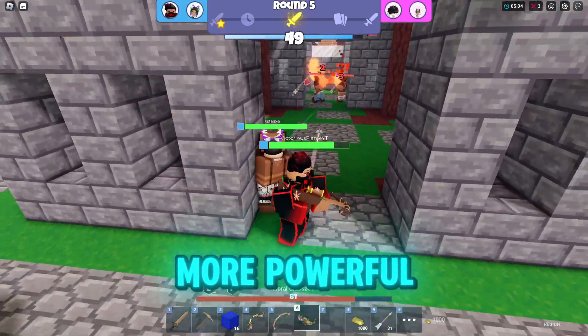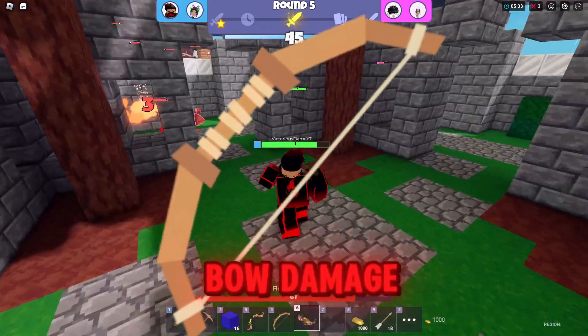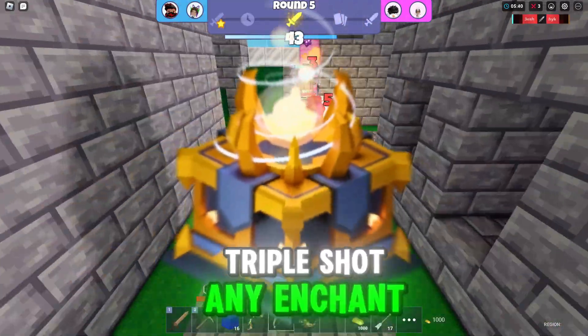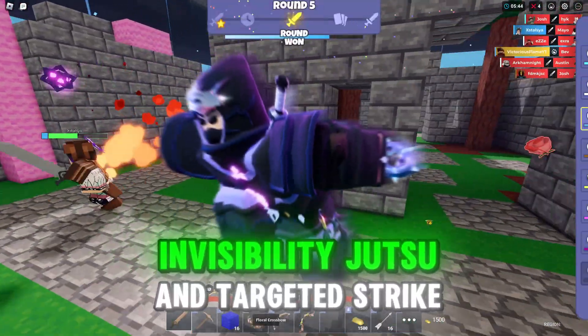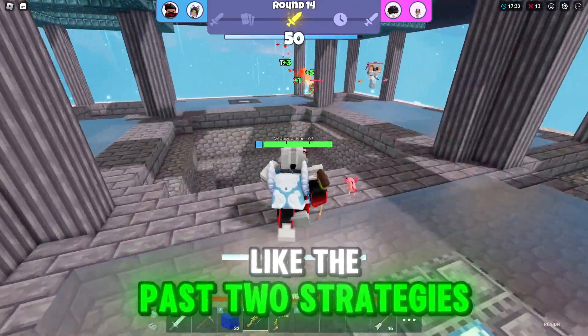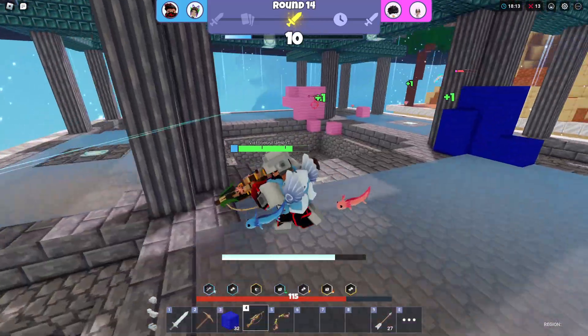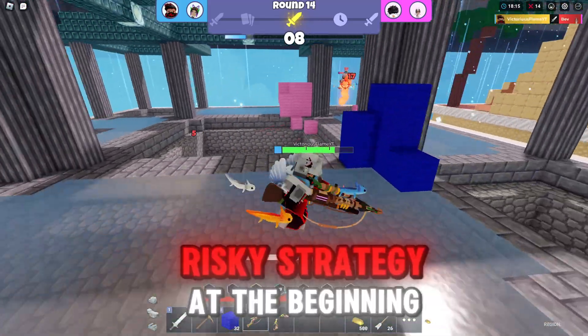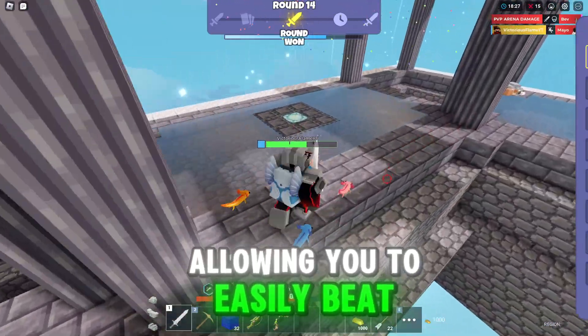Other important relics for the bow strat are relics that make your bow more powerful or let you run from enemies, like fleet footed, increased bow damage, trouble shot, and any enchant except lifesteal, axolotls, electros, dash, invisibility, jitsu, and targeted strike. Like the past two strategies, Forest is still really important, so re-roll for it when you can. Overall, the bow strategy is risky at the beginning but becomes crazy OP once you get your crossbow, letting you easily beat enemies with better armor or weapons.